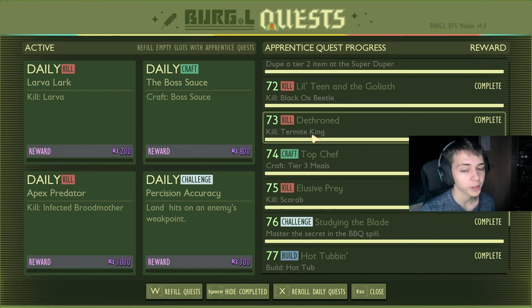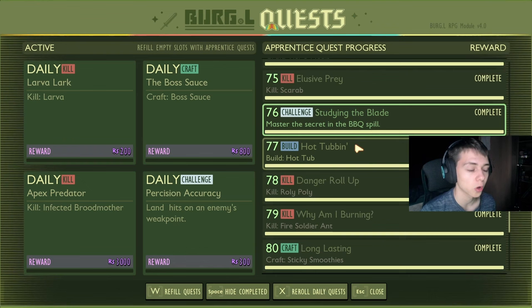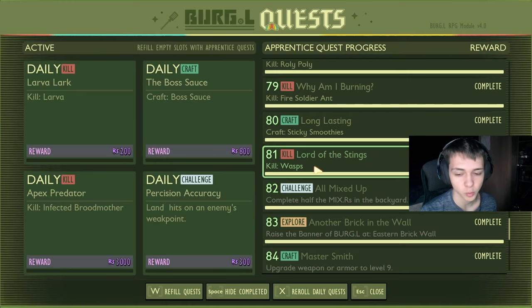Craft three tier three meals for 800. Kill a scarab for 850. Get the coltana recipe for 850 — if you already have this in your world, it'll autocomplete. Build a hot tub for 850. Kill a roly-poly for 850. Kill three fire soldier ants for 850. Craft five sticky smoothies for 900. Kill three wasps — this can be either wasps or wasp drones — for 900 raw science. Complete half the mixers for 900 raw science.